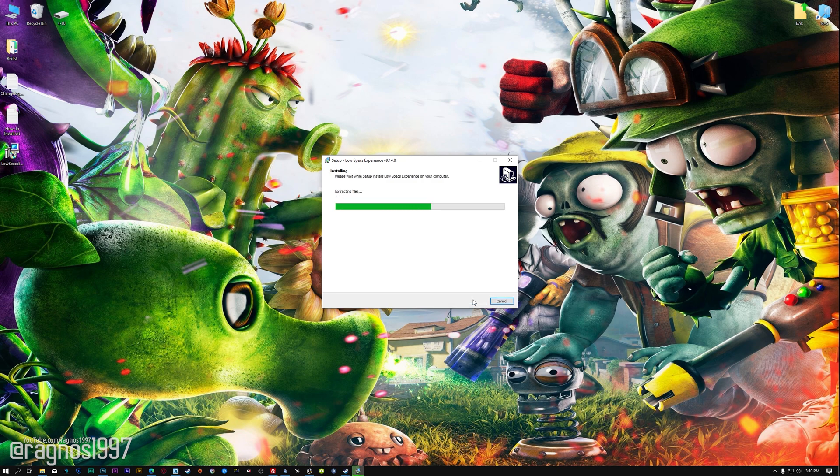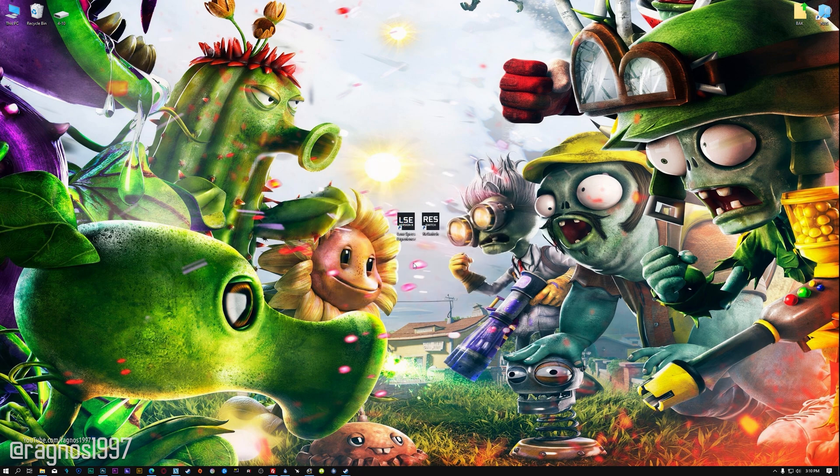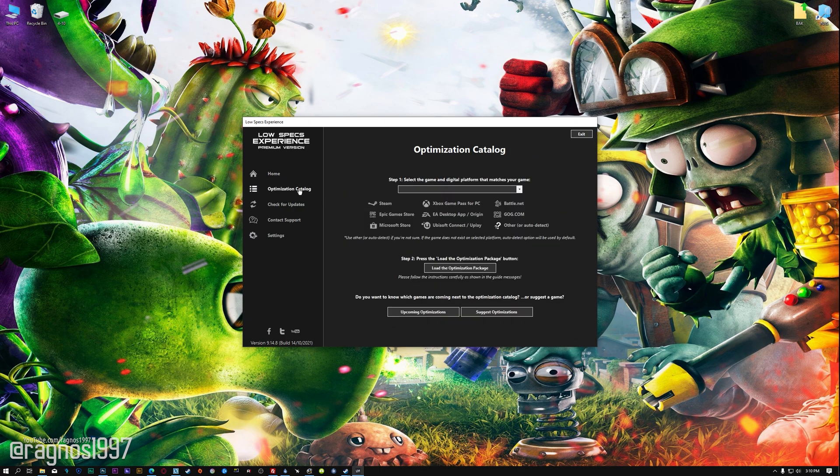First of all, start the installation process for the Low Specs Experience. Once it's done, start it from the newly created Desktop shortcut and select the optimization catalog. From the top of the menu, select the applicable digital platform, and then select Plants vs Zombies Garden Warfare from the drop-down menu. Once this is done, press load the optimization package.